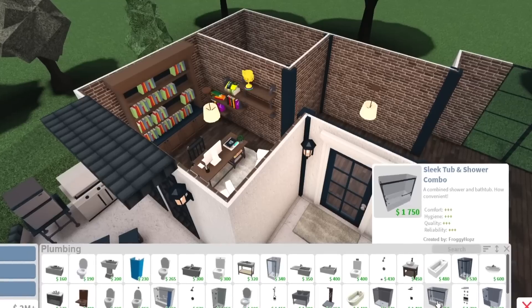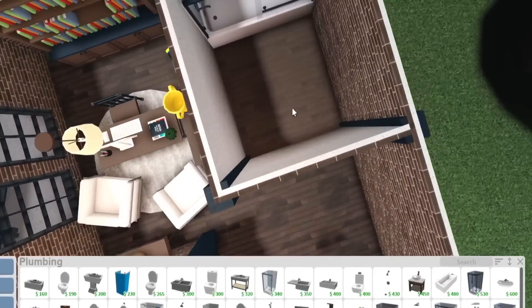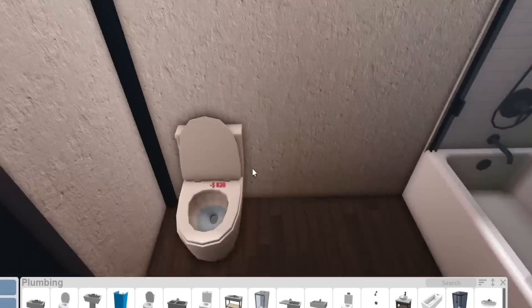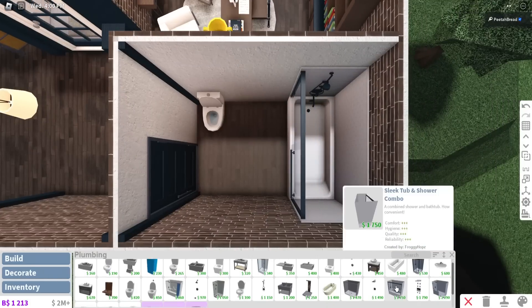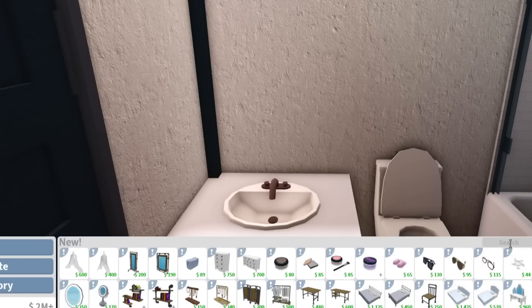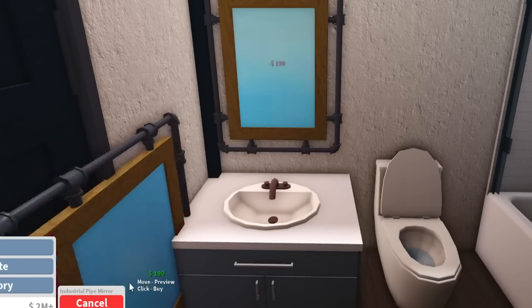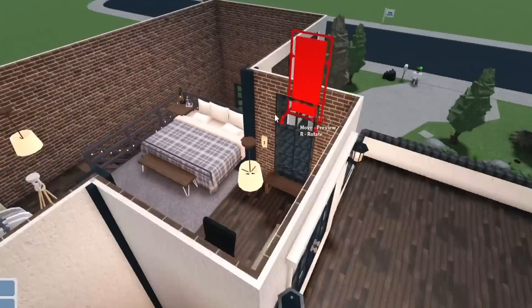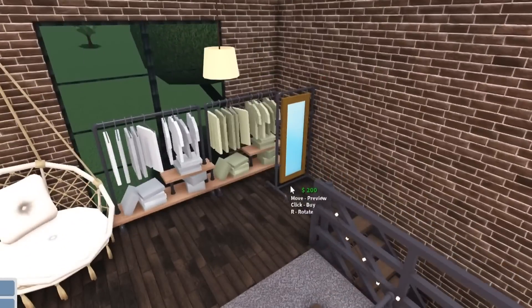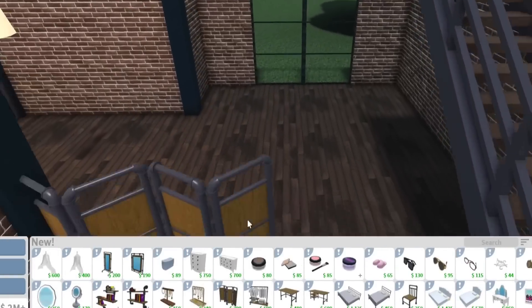Let's work on the bathroom. I'll just use a sleek shower tub combo — let's make it easy for ourselves. Modern rounded toilet, and we have ourselves a nice sink. I like a counter sink though. We can use the new industrial mirror — the industrial pipe mirror. I need to use that. Maybe I'll use the floor mirror too and put it somewhere here.